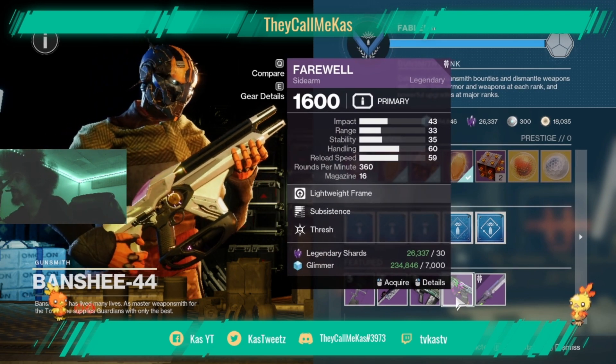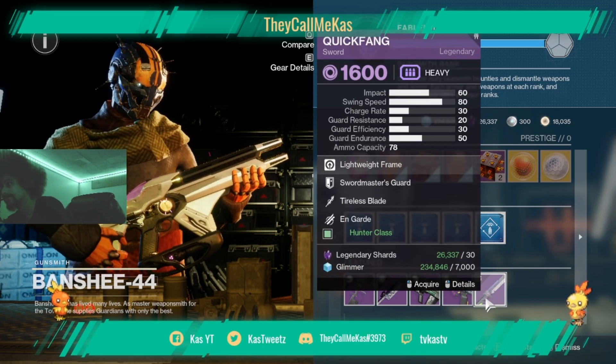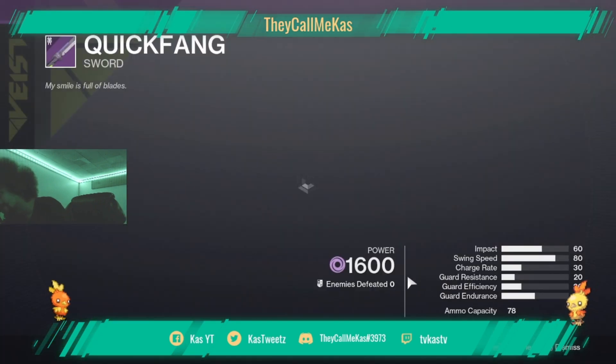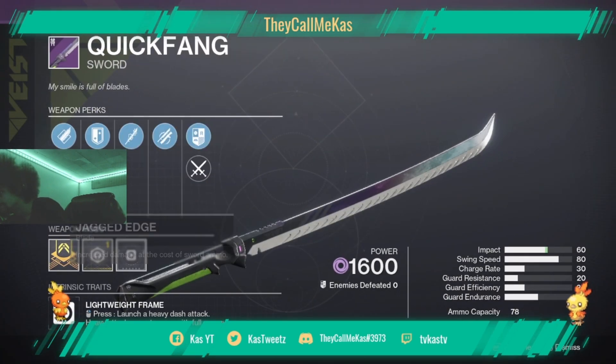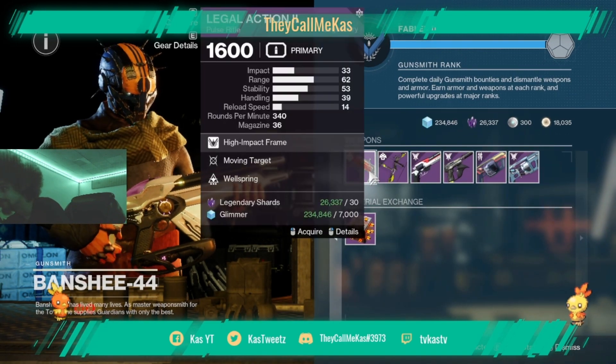Same incandescent glaive as last time — got Zen Moment, Unrelenting. Cold Denial, it's not too bad. A Farewell sidearm with bad stats, and a Quick Fang sword. There are better swords out there so I don't really think that's worth picking up.